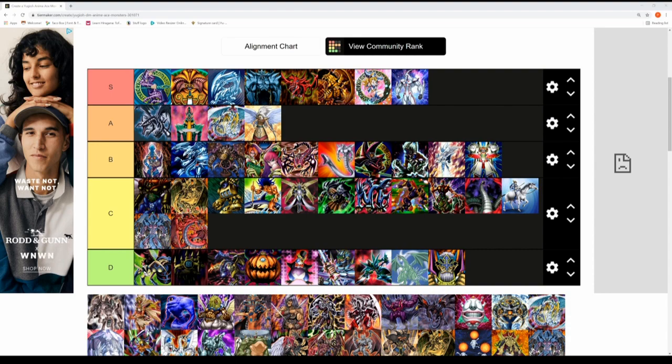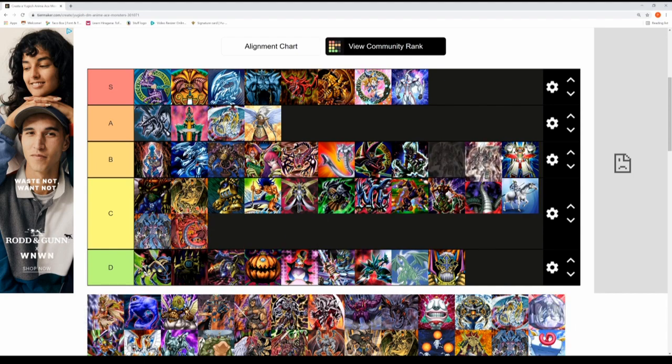Next is Ancient Gear Golem — one of Crowler's cards in GX. It's actually pretty epic with 3000 attack and deals piercing damage when it destroys a defense position monster. Ancient Gears is one of my favourite archetypes from GX and it has a reasonable impact on the series as well. It gets a solid B tier ranking, very close to A tier.